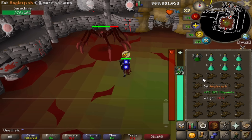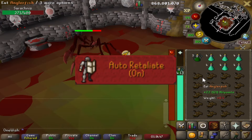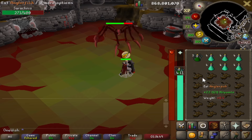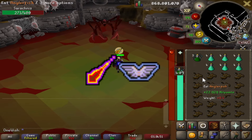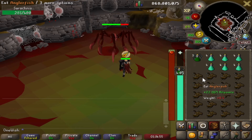For the inventory setup: one divine super combat potion, six prayer potions, and any food of your choice — but anglerfish would be best as you can heal above your max hit points. After every kill, make sure your auto-retaliate is on. Set up your quick prayers to protect from magic and piety, then make your way into the boss room.